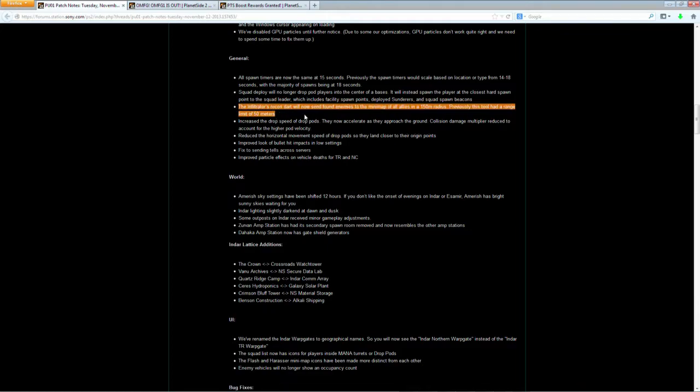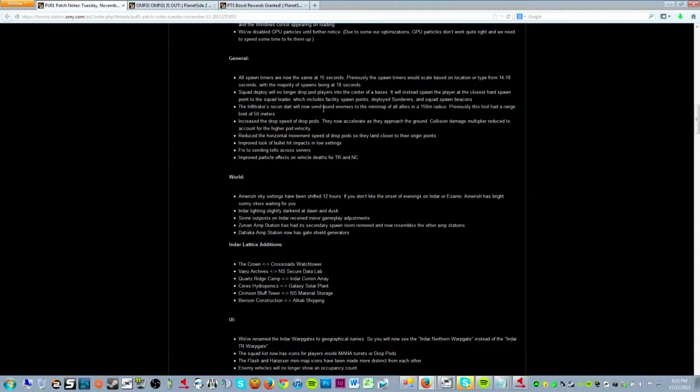The Recon Dart is going to send found enemies to the mini-map of all allies within a 150-meter radius, up from 50. The dart itself isn't getting buffed in range, but it's sending the information to people further away. That's pretty helpful, especially for the infil support role — the biggest part of the infil's ability to support their platoon. Now more people can see it, maybe even in vehicles further away.